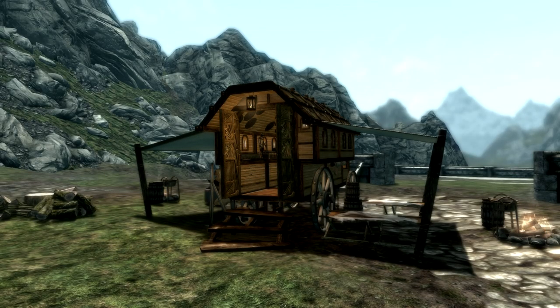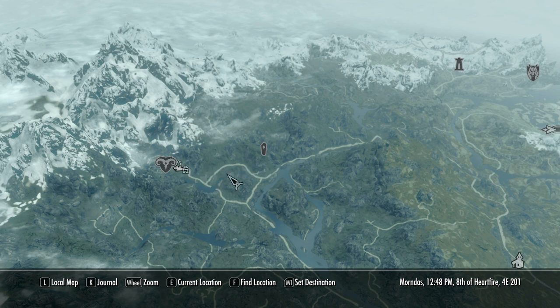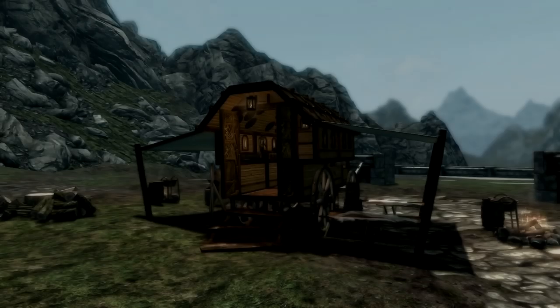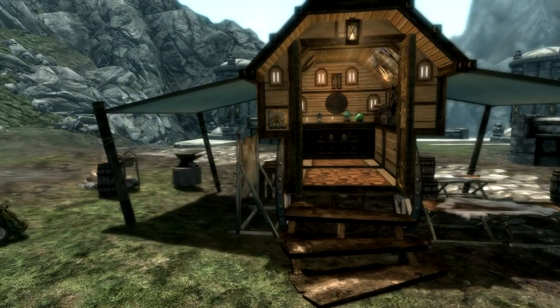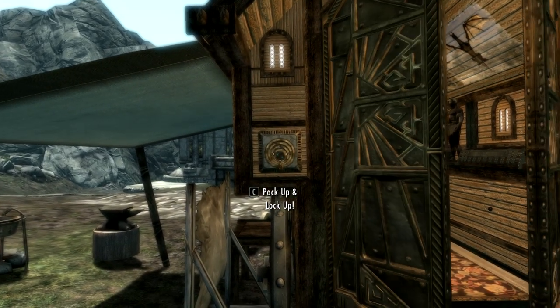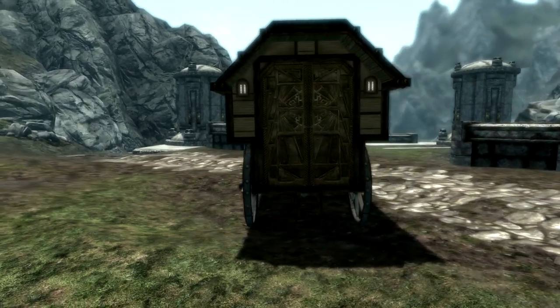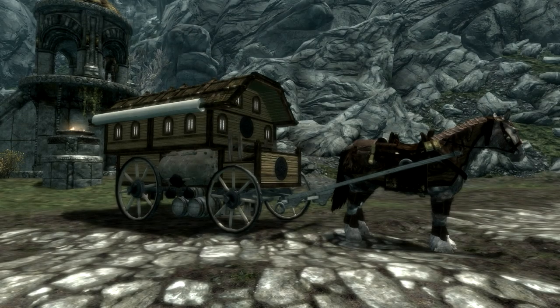One other useful feature is that the caravan itself, when you unpack it to become a player's home, gets a map marker and you can fast travel to it. So if you set up your camp somewhere and then go riding off with your horse and want to fast travel back, you can do that. This only works when the caravan is unpacked though. Once you've finished the night's sleep and getting your food, you just click pack up and lock up, and it will slowly pack itself up. Then all you need to do is hitch up your horse and carry on your journey.